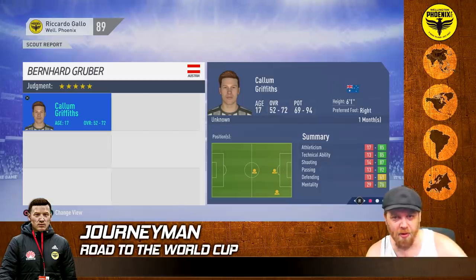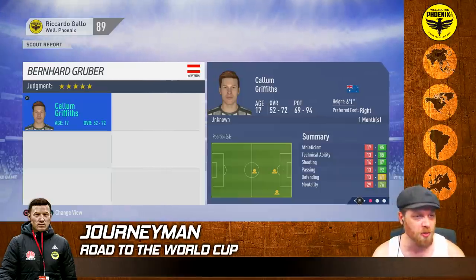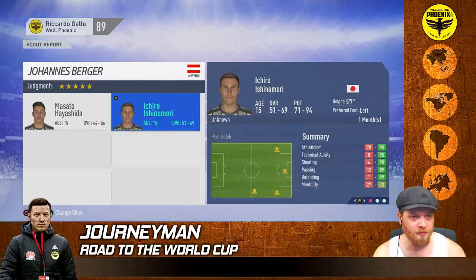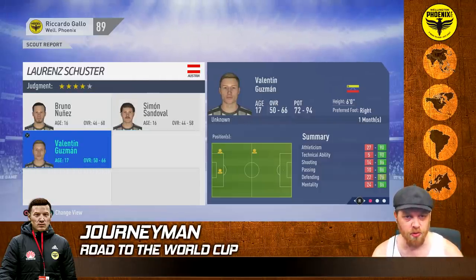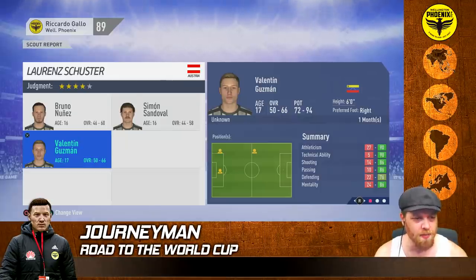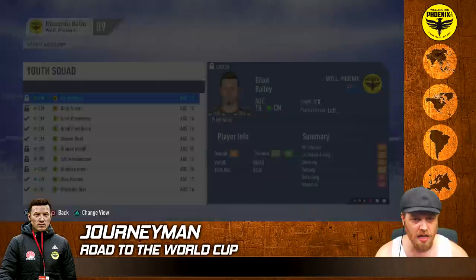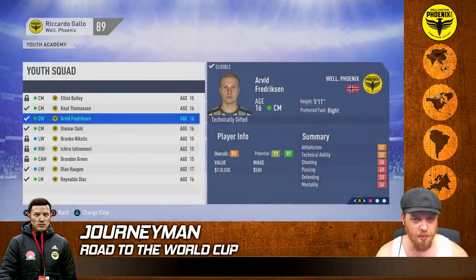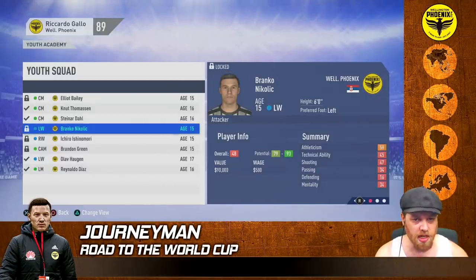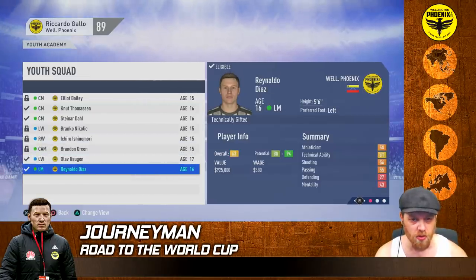We've hit September - scout reports again. Callum Griffiths from Australia, 52-72, 69-94, a million dollar evaluation - welcome to the academy. From Japan, Aishiro Aishinomori, 71-94, 670 evaluation - welcome to the academy. Venezuela still has Nunez and Sandoval, plus Guzman 50-66, 72-94 - we'll see how he develops. Checking the youth academy: Halal won't make the cut - release. Callum Griffiths is decent - welcome to the first team. Billy Turner dropped away - releasing him. Dahl 93, Nikolic 93, Ishimori 94, Horgan, Diaz looks good at 80-94 - promote.